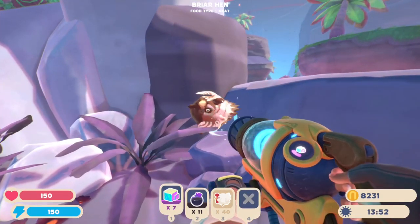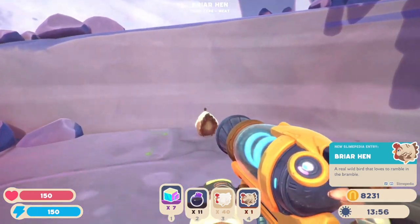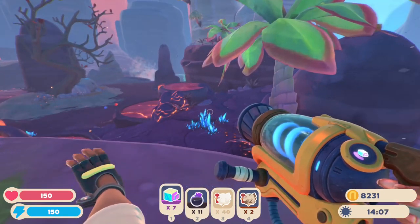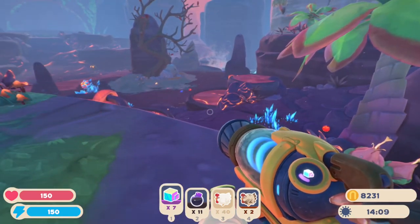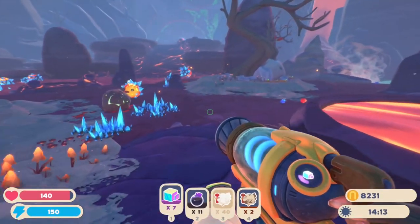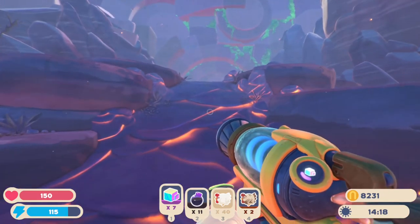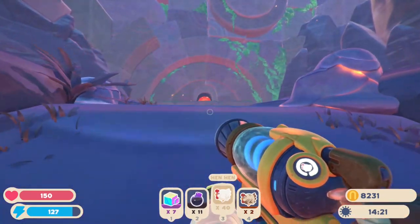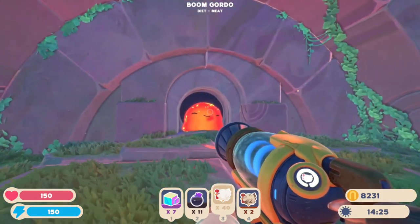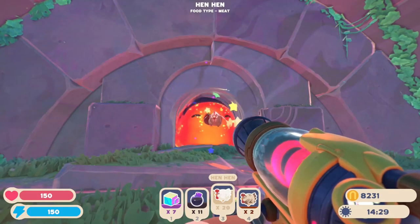I did see a few briar hens and I'm regretting the fact that I didn't grab those. So if I see a briar hen before I find an odd onion, I think we're just going to take a briar hen. Is this a briar hen? This is a briar hen! I'm making the executive decision — we're going with briar hens. That'll be way easier than trying to find an odd onion because I've already spent probably like an hour walking around and found one odd onion and it was already expired. While we're over here, I have a stack of 40 chickens. Let's go ahead and get the boom gordo taken care of.